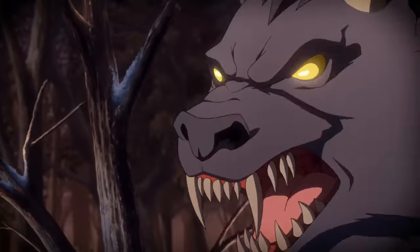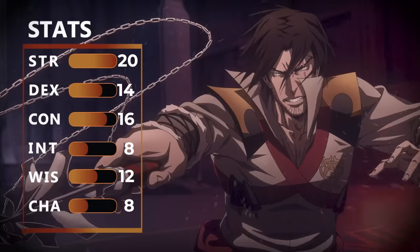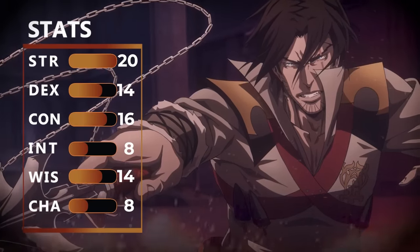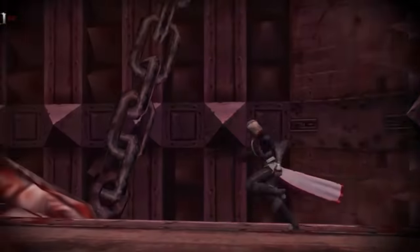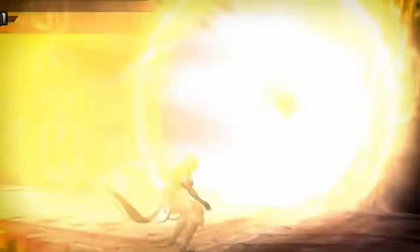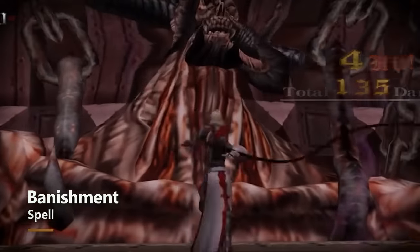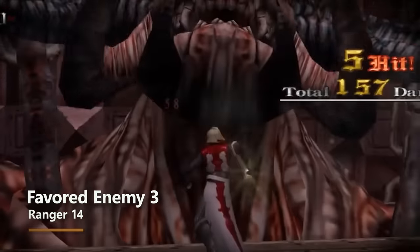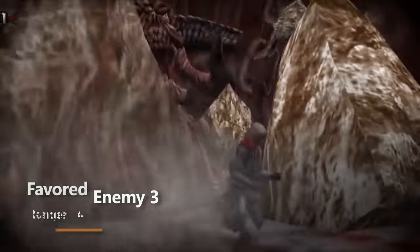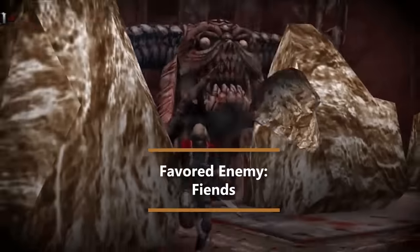At twelfth level, you get another ability score improvement, so let's boost wisdom by two points, bringing it to 14, to help out your spells. At thirteenth level you get access to fourth level spells, and you automatically get the spell Banishment, which is very powerful. At fourteenth level you get another favored enemy — let's cover fiends, which should cover pretty much anything you'd come across in the Castlevania games at this point.